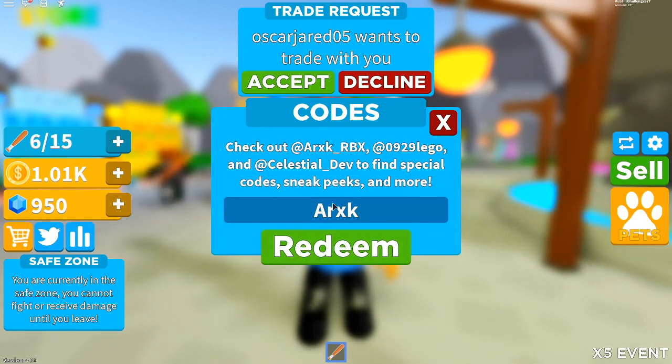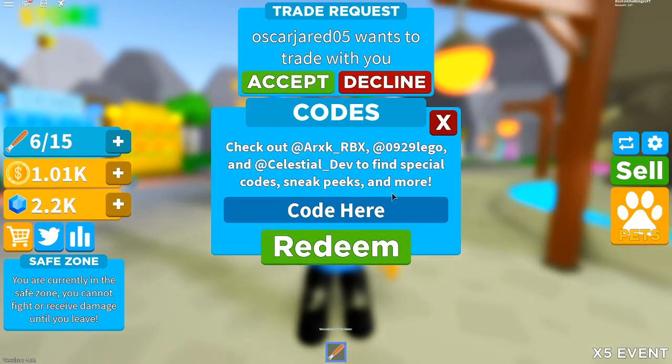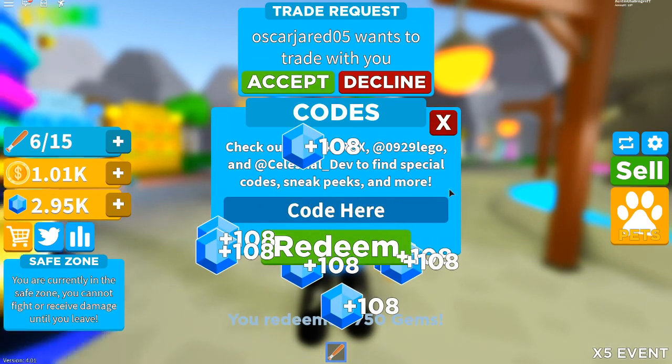The next code is 'RXK' — capital A — and boom, we get so many gems. The next code is going to be 'Mini Update' — just like this — hit enter and boom, we get so much more stuff.